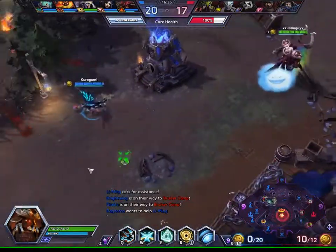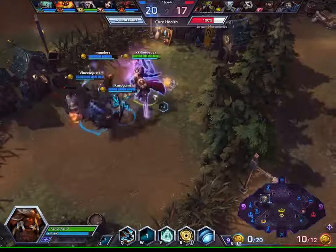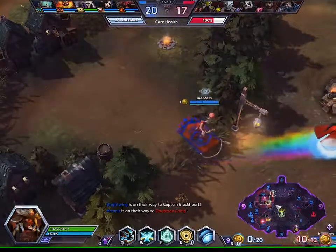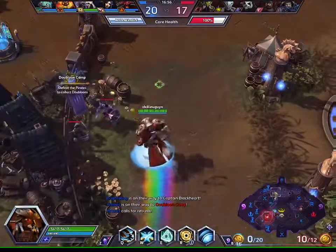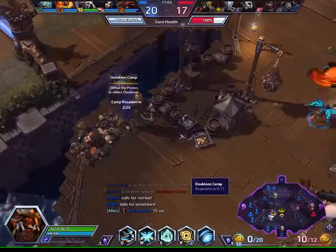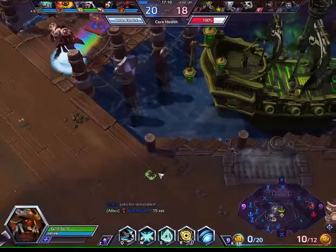We need 8 more coins — we're close to having another turn-in. They're stuck defending in their base because all their keeps are gone and we have minions pushing in. We need 2 more coins, 10 seconds cooldown — and with this turn-in I think it's enough to kill the core.